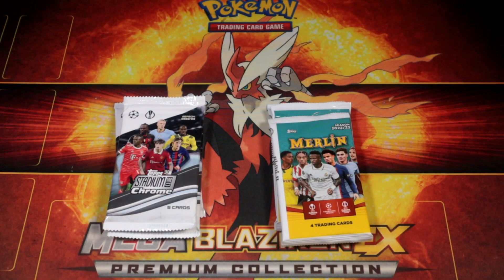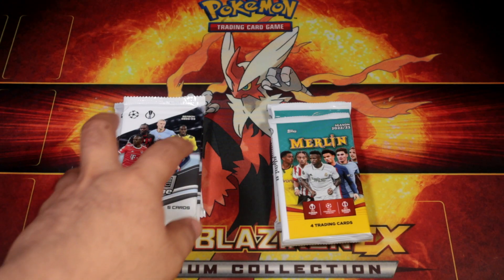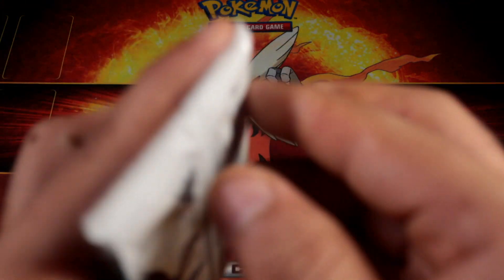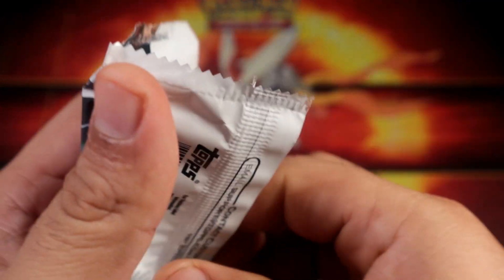Hey, what's going on guys! We have three packs of Merlin and three packs of Stadium Club. Let's see who gets the better pulls — I'm rooting for Merlin, but Stadium Club definitely has some nice pictures.